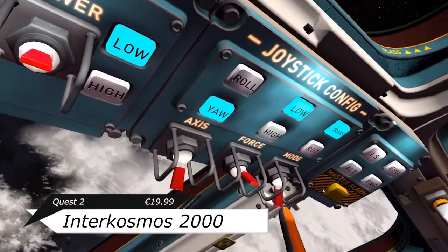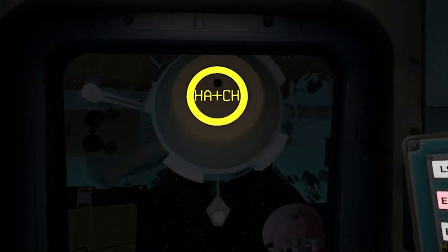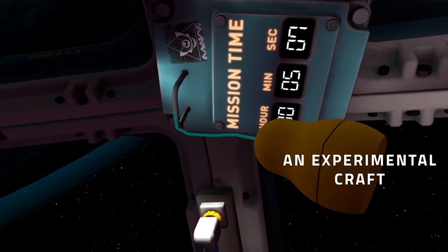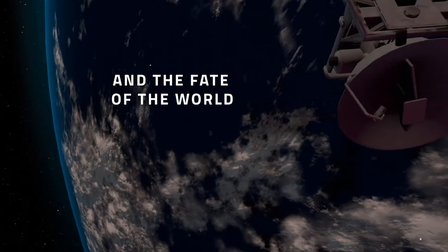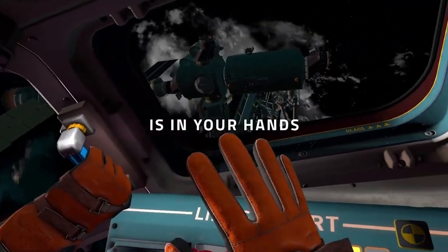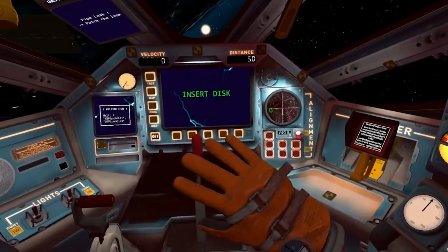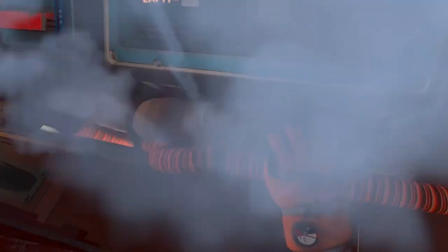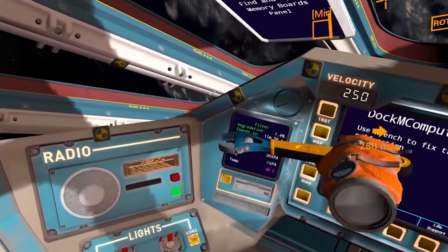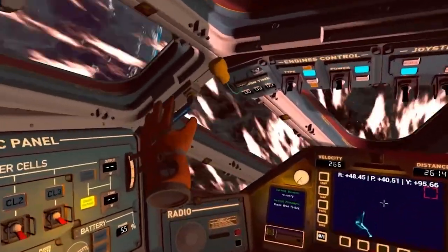So Intercosmos 2000 comes across as an escape room type of simulator where you're put in a realistic space capsule, orbit around the world, and try to survive. I'm mostly getting vibes of 'I Expect You To Die' from it — interaction-based panel with many controls, funny-ish voiceover and storyline with no manual at all. It's kinda bad to say it looks like a copy-paste of many mechanics we've seen so far in VR. It seems something rather unique for the store, but those games just tend to cater to one specific community of players. I don't really see much originality just looking at the trailer, and the excitement level is very mediocre for me.